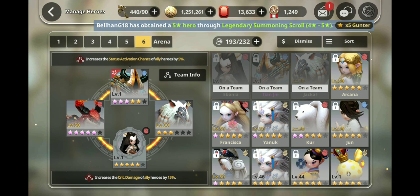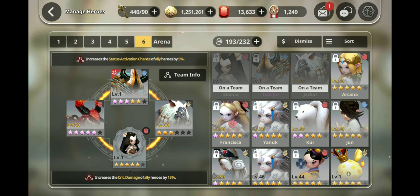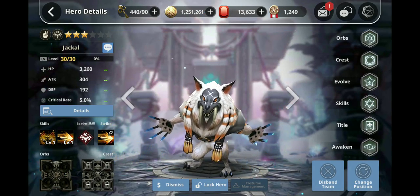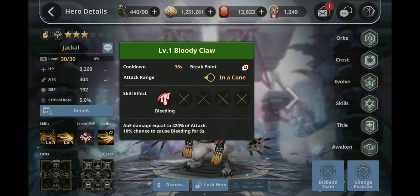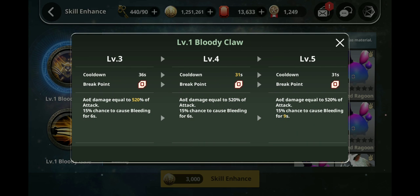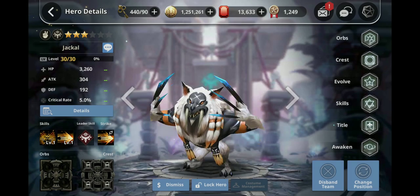Rune Tianjin with vitality because both of his skills are just buffs with no damage scaling, so rune him with vitality to make your team overall tankier. For Ignis, if you want to learn how to rune or orb him go to my other video. Here I'm using Jackal, which is a three-star bleeder. At level 5 his first skill has a cooldown of 31 seconds, 15% chance to cause bleeding for 9 seconds. Nine seconds plus Ignis's 12 seconds equals 21 seconds of bleed duration.